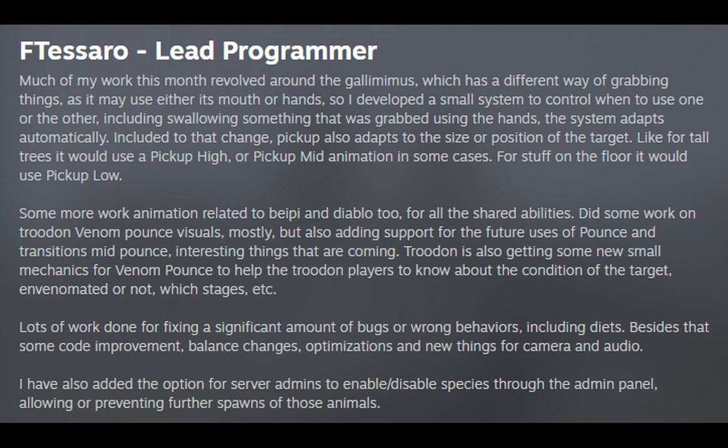Included in that change, pickup also adapts to the size or position of the target. For tall trees it would use a Pickup High or Pickup Mid animation in some cases. For stuff on the floor it would use Pickup Low. Some more animation work related to Baby and Diablo 2 for all the shared abilities.